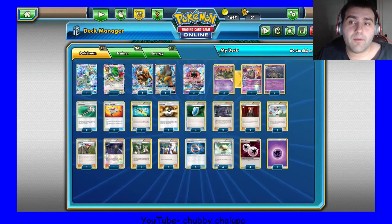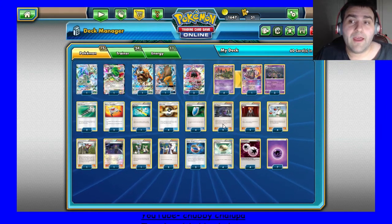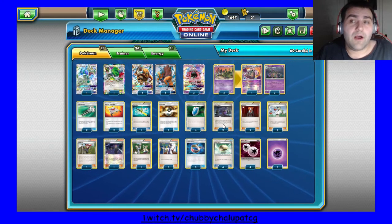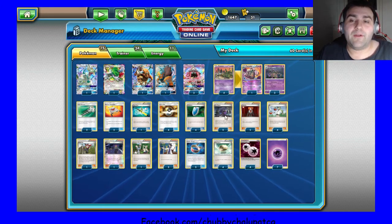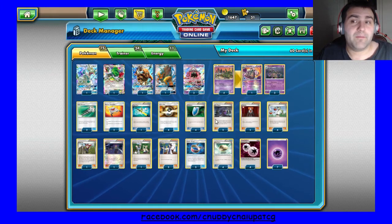Everything else in the Pokemon line is the same. The other changes I made — I plus one'd Hex Maniac, and I felt like with the emergence of stuff like Greninja, Volcanion, Decidueye, all these ability-based decks, I felt like a second Hex was worth it. It's one of those things where you could consider a 2-2 split, but I felt like the second Hex is better overall.